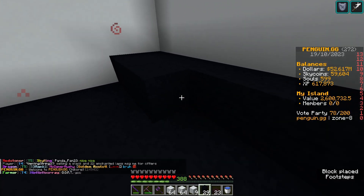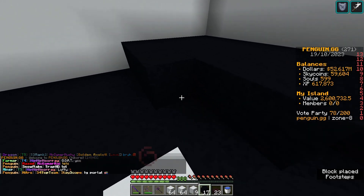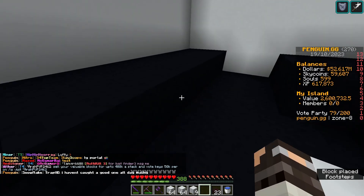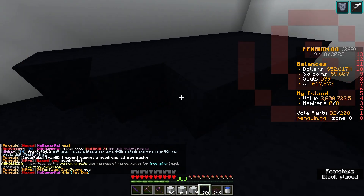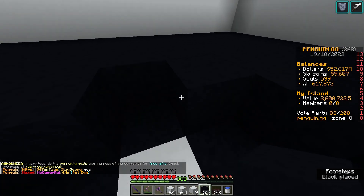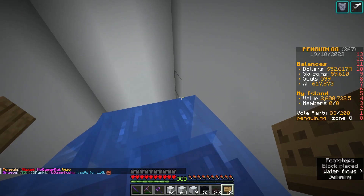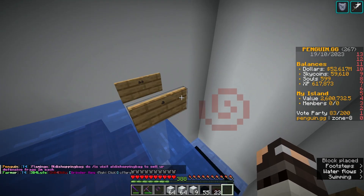Come out seven blocks, then six, five, and so on. Then place your water in. Come here and place a sign here, a sign here, and one last sign in the middle.